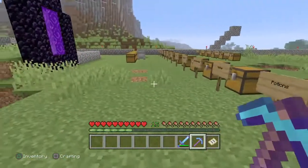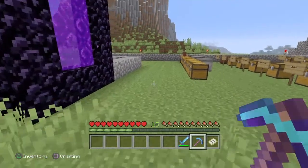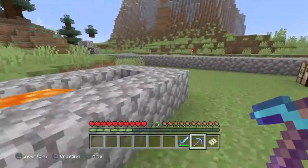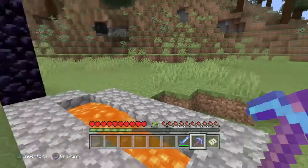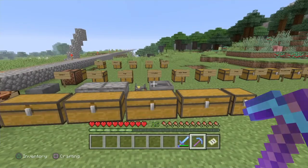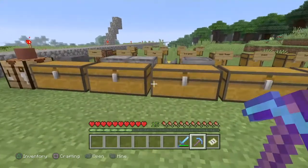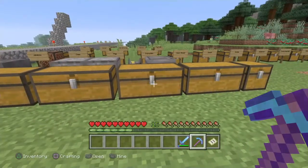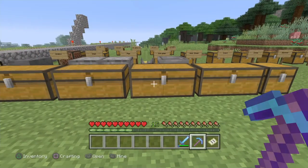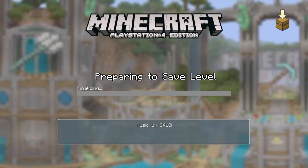The only other trophy we could do right now is 'Diamonds to You,' which requires a second controller or a second player — or a friend willing to hop on and let you throw some diamonds at them and them at you. But other than that, the last few trophies we can do while the game is set on easy. I'm going to simply exit out and reload the game into easy mode, so I'll see you then.